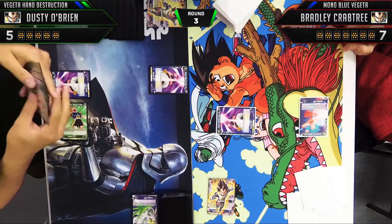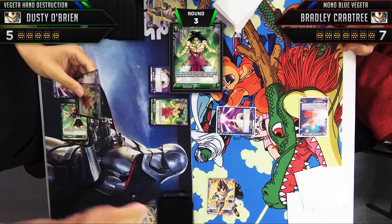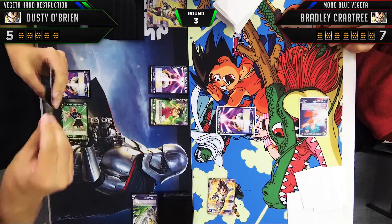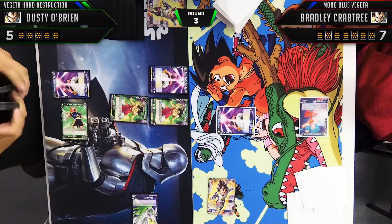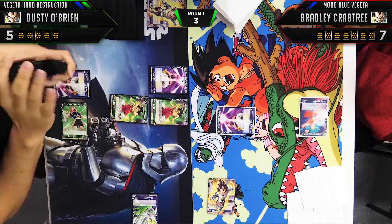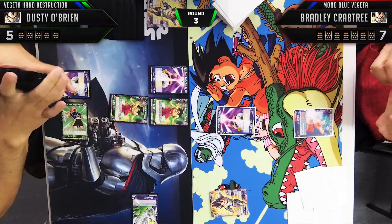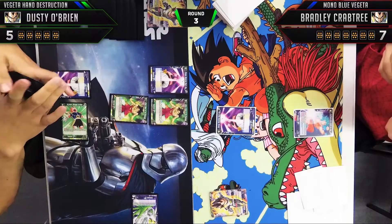We're going to play out our Broly now. We see two Bio Brolys and a little Broly. We're going to pick the little Broly because we don't have an Objection this turn, and we want to have a play for next turn going into turn three with no real plan in hand. This also protects our Broly just in case, though Mono Blue doesn't have much to kill it — it just gives us a turn three play and is a little bit safer.